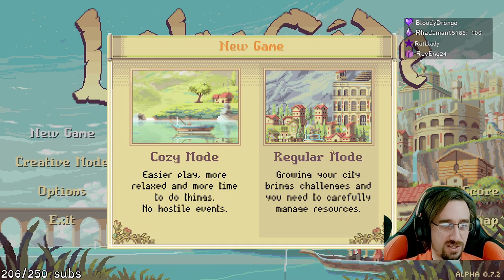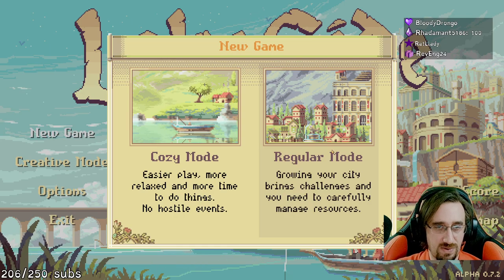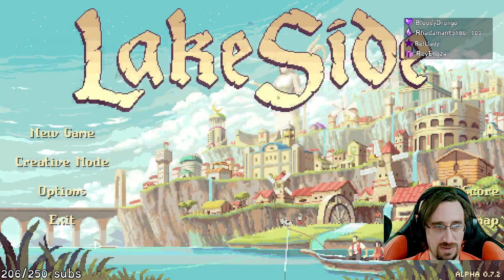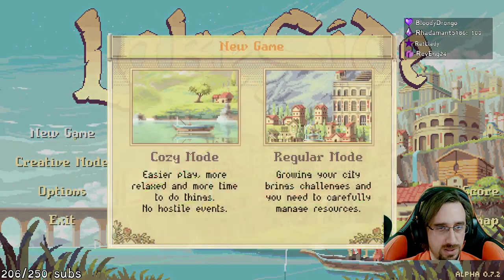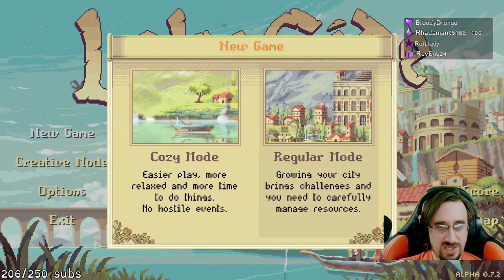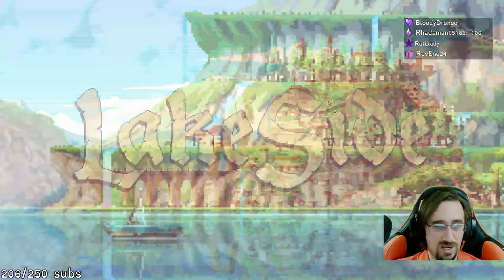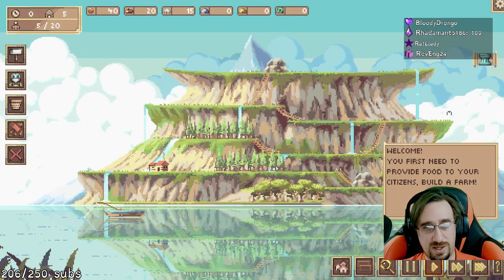It looks like they have cozy mode — easier playing, more relaxed, more time to do things, no hostile events. Regular mode: growing the city brings challenges and you need to carefully manage resources. We'll give regular mode a go. That's probably what the cozy mode is talking about — you're more into it.